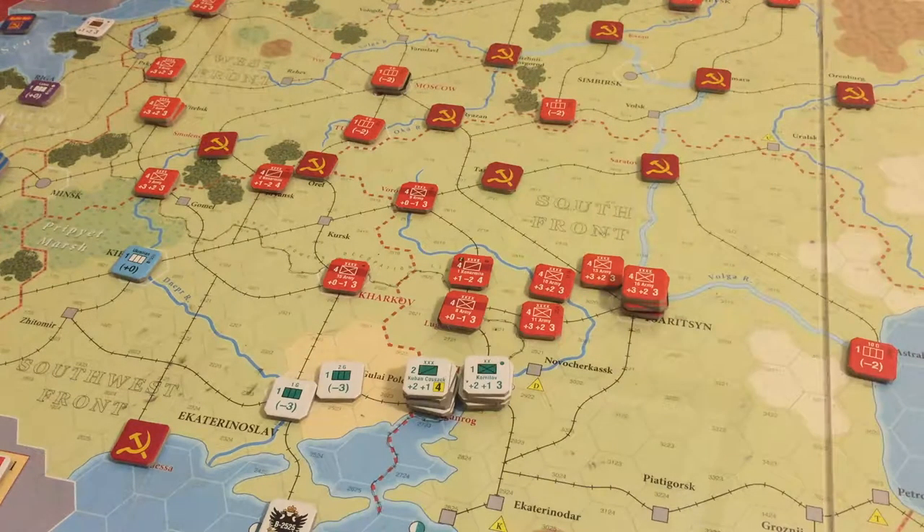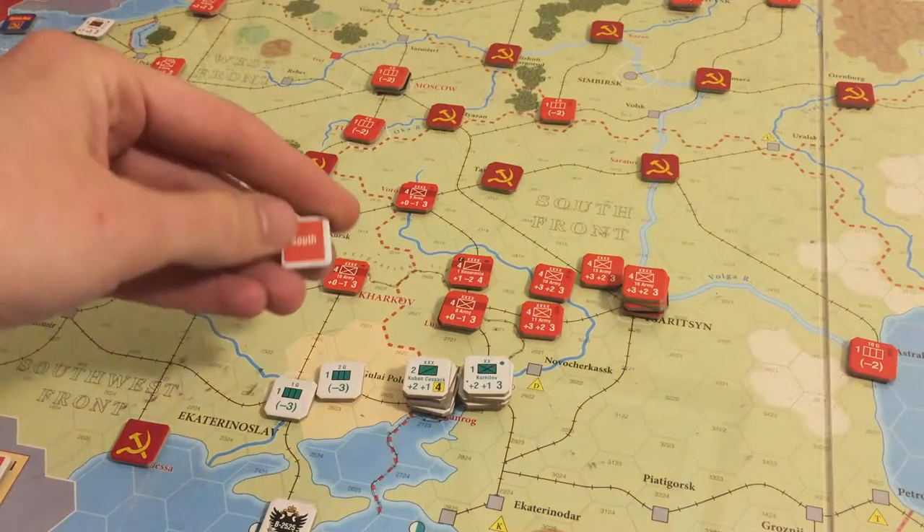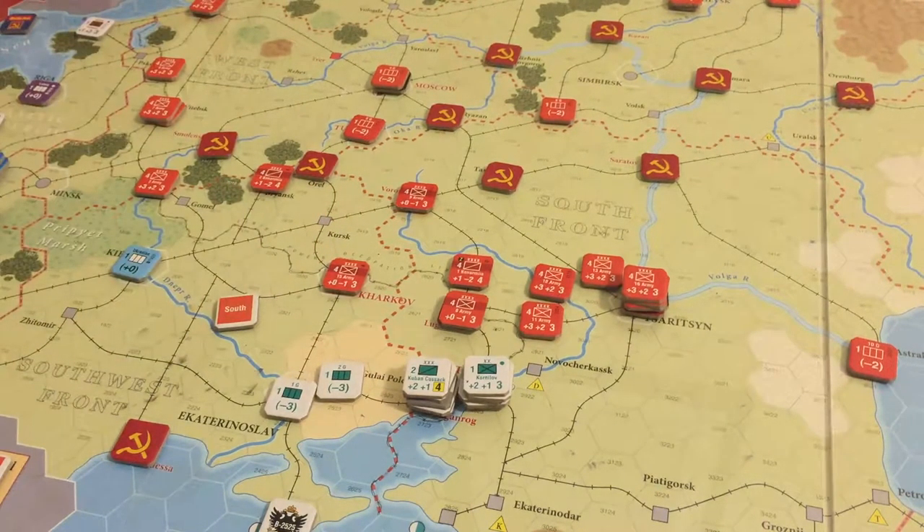Now we move on to turn 14, January-February 1920. Let's roll for initiative - Reds win on a 6-5 roll. So Poland does not enter the war yet. We're going to stick to having the South go, because the South is where we have all the issues right now. The Siberian Front, although it had a wonderful victory, ultimately is not going to go anywhere. The South is going to actually go there.